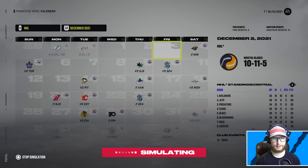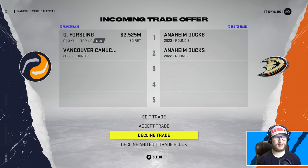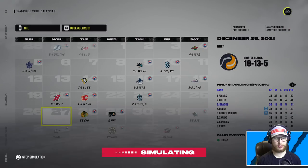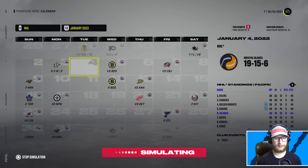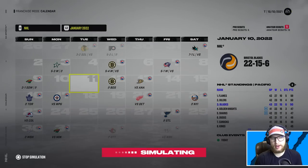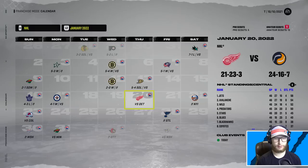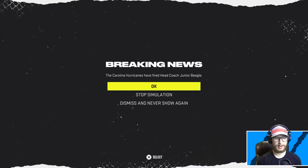Absolutely incredible stuff - what a scene. We get another one - Forsling goes to the Ducks for two seconds. Accept that trade, best roster. I'm very interested to see what our chemistry looks like at the trade deadline. We're actually not doing awful. Nolan, a seventh and a sixth for a - well, I can't say no anyway, I have to say yes. Another trade going through right there - Bristol let's go!